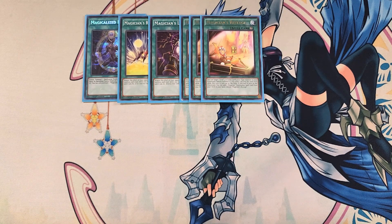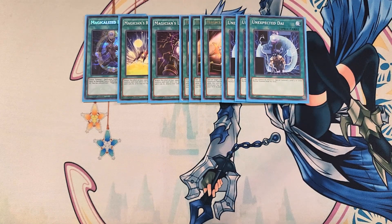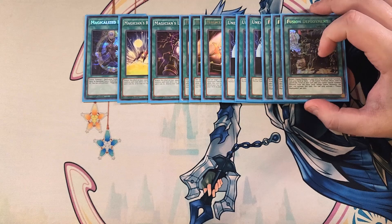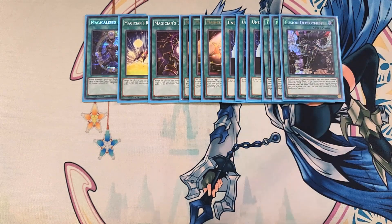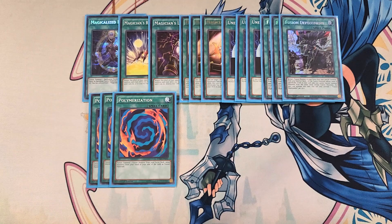We then play three copies of Unexpected Die, which helps bring out Baby Dragon to your side of the field so you can make Thousand Dragon. We then play three copies of Fusion Deployment, which is super helpful because we can reveal a bunch of different extra deck monsters for this card's effect to bring out Time Wizard, Red-Eyes Black Dragon, Dark Magician, or Baby Dragon from the extra deck. We then play three copies of Polymerization as a three-of, to fusion summon into cool boss monsters like Time Wizard of Tomorrow.